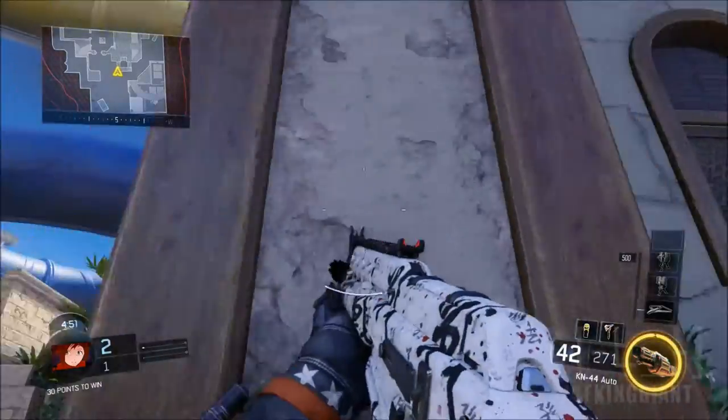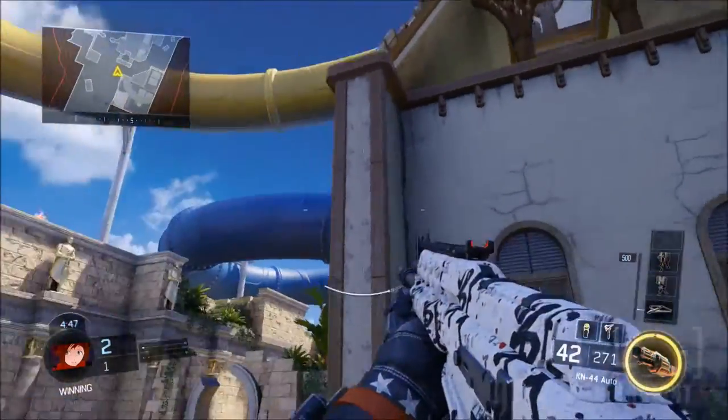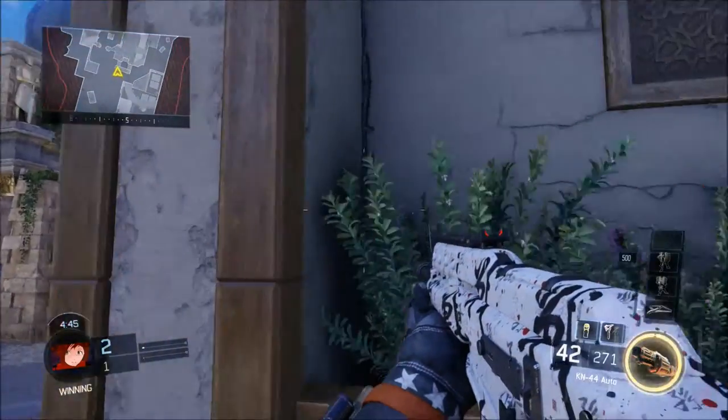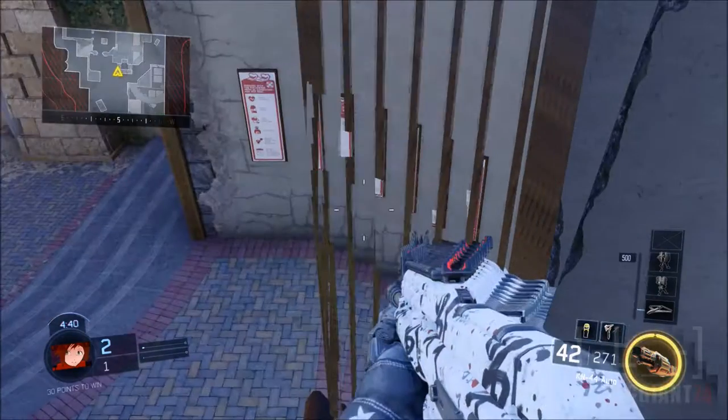Pretty much that's it, but the problem is you cannot get out of it. So if you run out of bullets or you don't even have a grenade with you, you cannot kill yourself. You're stuck there forever — you can't jump, you can't crouch. You're pretty much inside the wall.